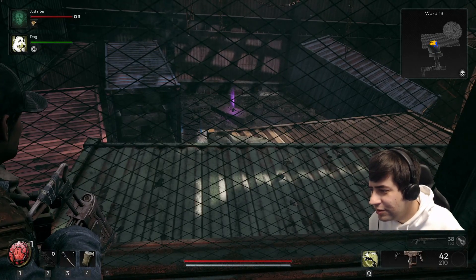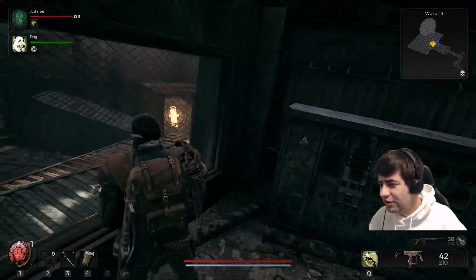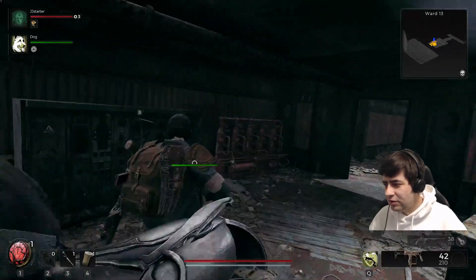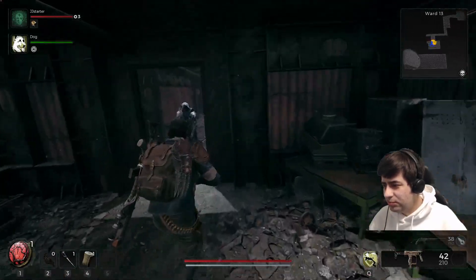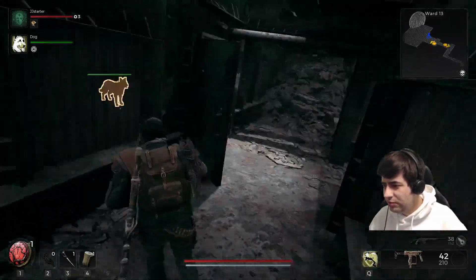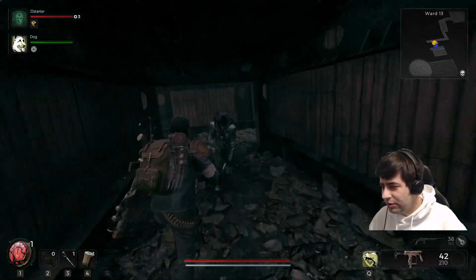There's another purple item visible in there but I don't know how to get in yet. Looks like a Tommy gun or a grease gun. We're assuming you come in through that gate, but it might be a teleport from one of the worlds.